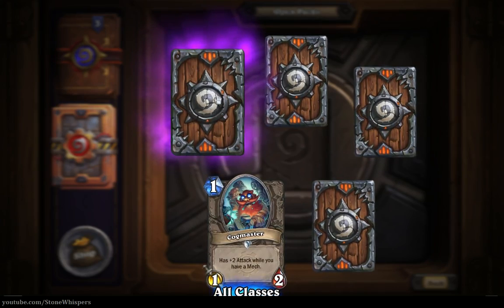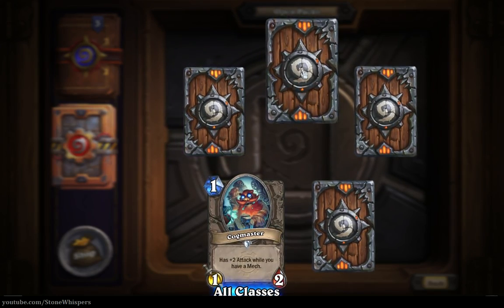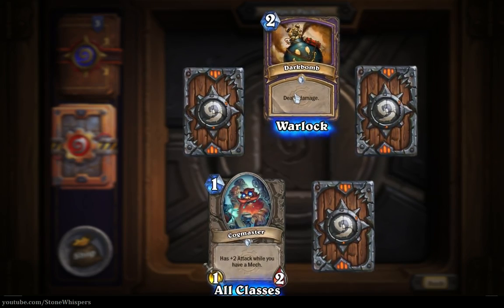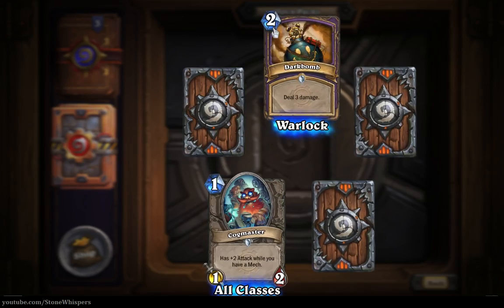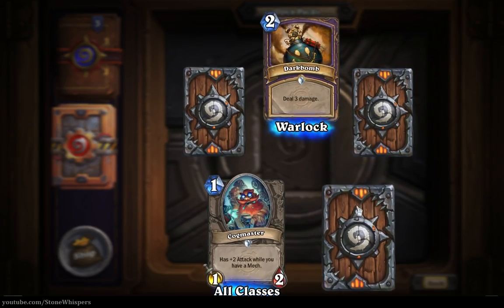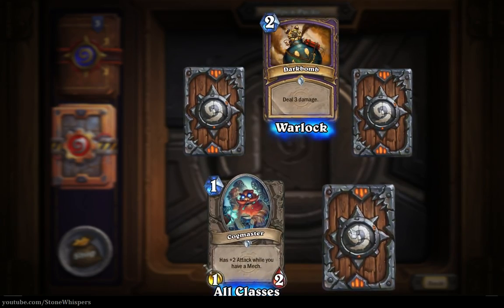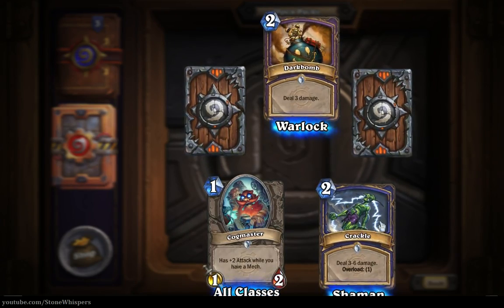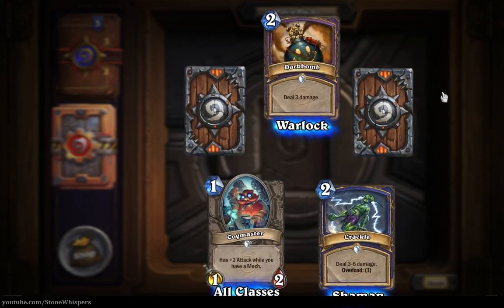Another epic in the top left corner - let's jump over that one and get a Dark Bomb, two mana, three damage, plain and simple. Can't argue with that, but Warlocks do have some nice two mana cards already. And here we have the rare card - and another Crackle. Hopefully that's not telling me something - it's probably the worst card in the game.